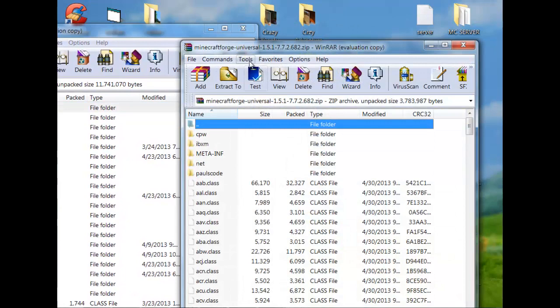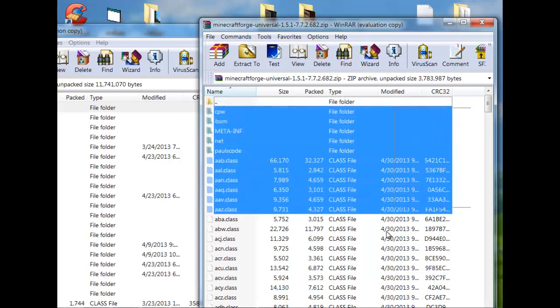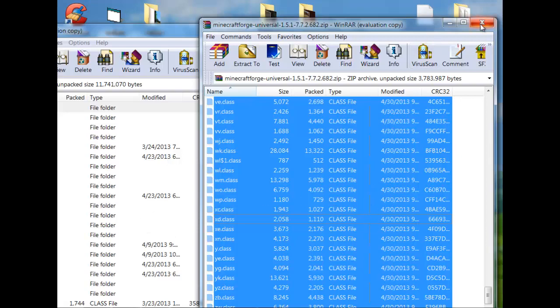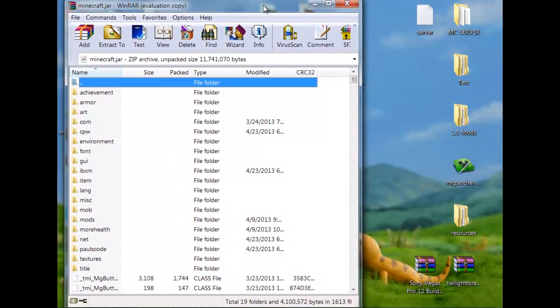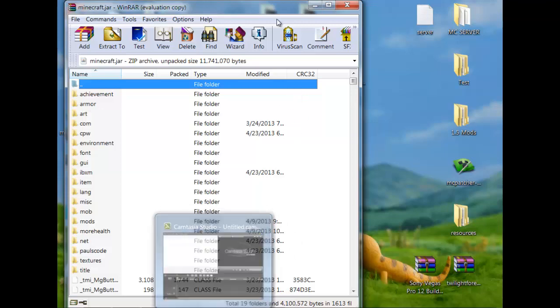So then you want to open up your Forge. After you delete that META-INF, this one is fine. So you take it, go all the way down with it, and just throw it all in there, then hit OK on everything, and that will copy it into your Minecraft.